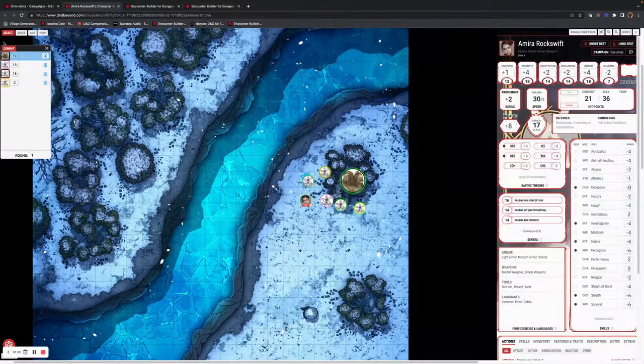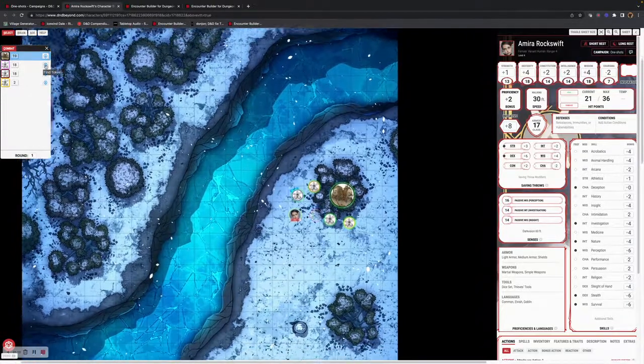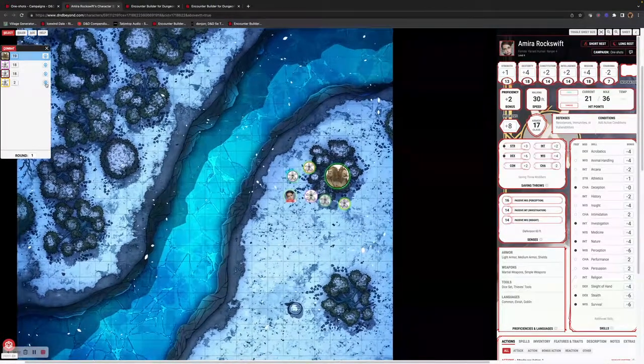From a player perspective, you will see the monsters coming up and you will see the player initiative order. If you need to navigate to find them, you can use this button to move around the screen.